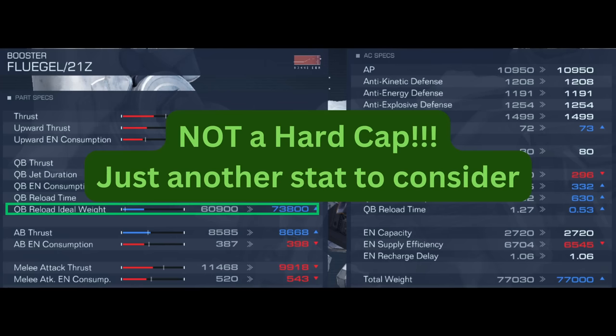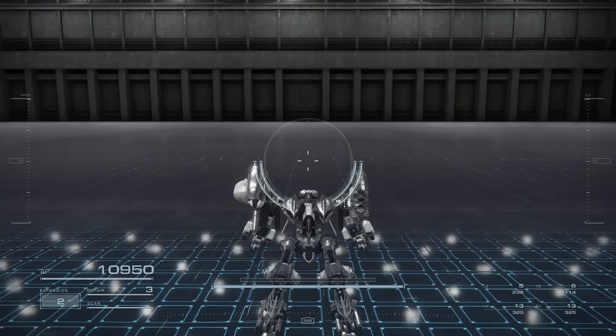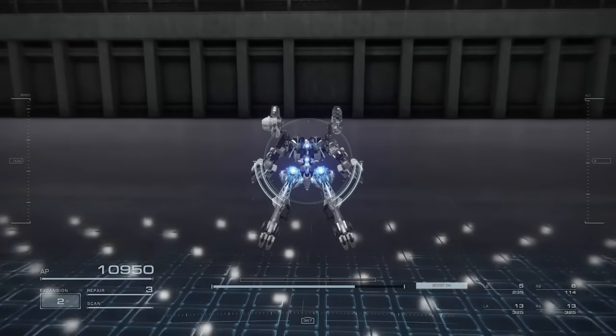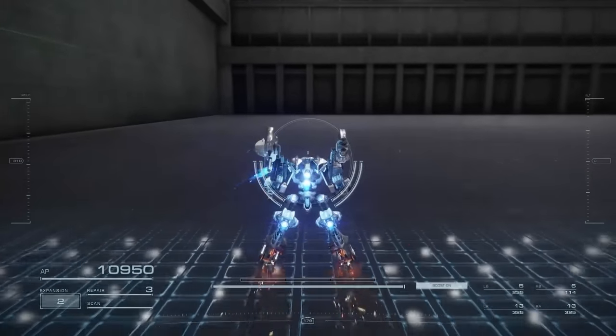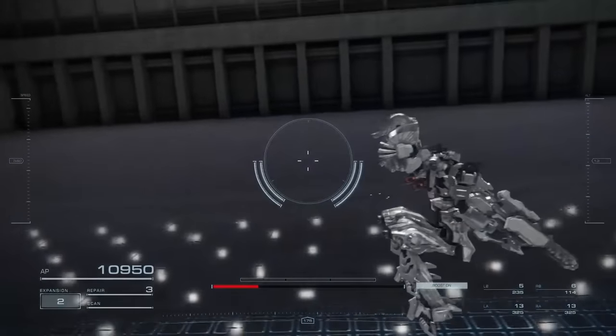However, the ideal weight is not a hard cap, and the optimal booster choice can often require you to go over the ideal weight. In fact, going over is not always a bad thing. I have shown with my Silver Haze build one way you can purposely increase your weight to make a slower quick boost stronger than a faster one. But going way over the ideal weight is indeed not recommended as it kills your quick boost reload time.